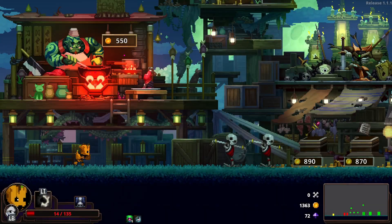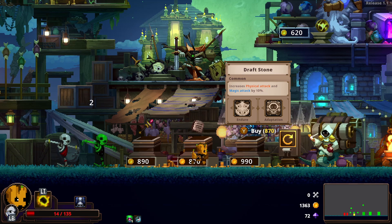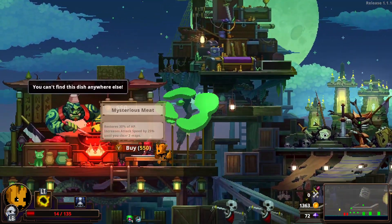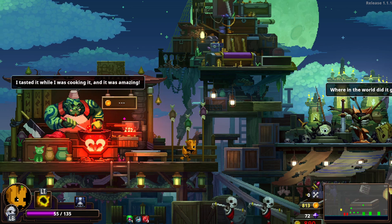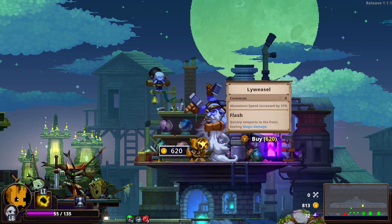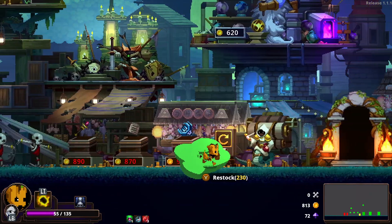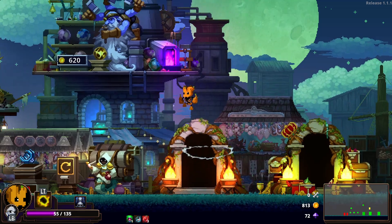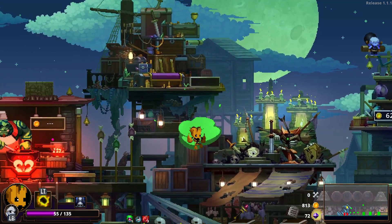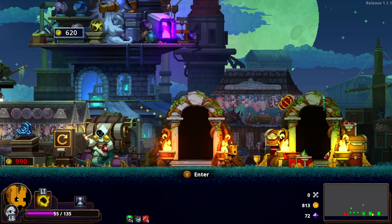Let's just go through to this purple door, whatever that is. And we've got another thingy here - it's 1300. Increases magic attack, I'm not bothered about. Increases physical attack and... there's a 30% chance to inflict freeze. You're a mummy. I don't particularly want to change my head at the moment. It's mysterious meat - we have to take that, I'm afraid. We've got a 620 up there. Flash - quickly teleports to the front, dealing magic damage. I don't particularly want that at the moment. I can't afford any of those. I may as well take something. I can reroll, it's 230 though, so I can't actually get anything there. Let's go for this one.